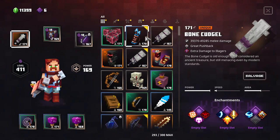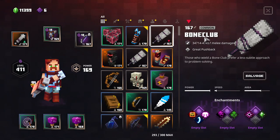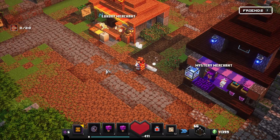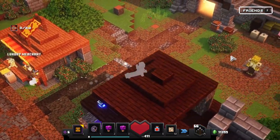This is a variety of the Bone Club. The Bone Club, as you can see, has a combo — quite high. The speed is something we'll check out, so let's first go and test it out against a dummy.